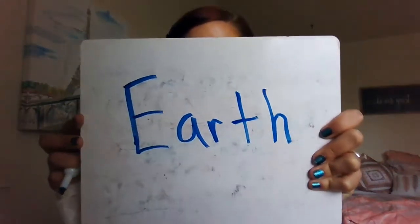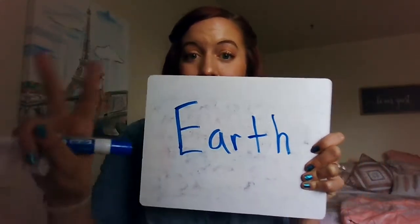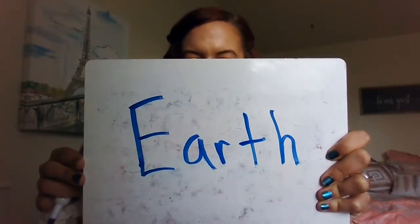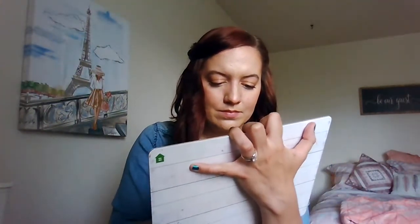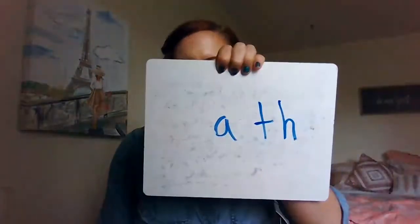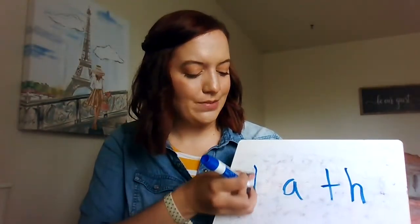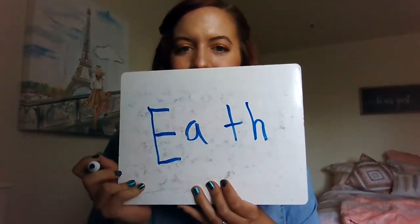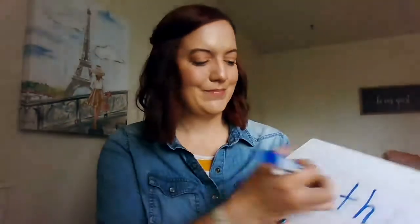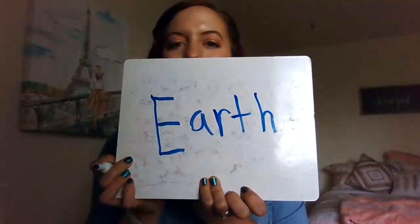We're going to do it again with Earth — look very carefully. This time I'm going to erase two letters. What's missing? The uppercase E is missing. And what else? The R — that's where we get the 'er' part in Earth. Nice job.